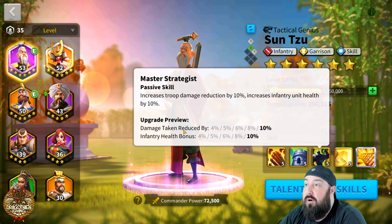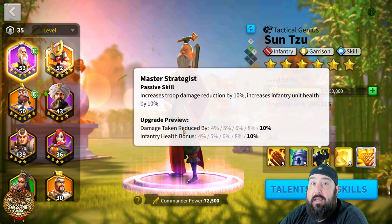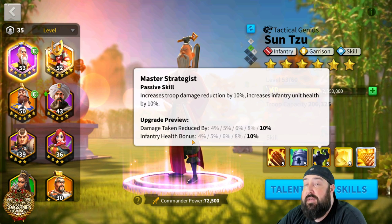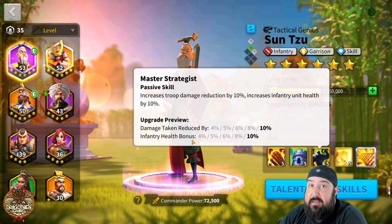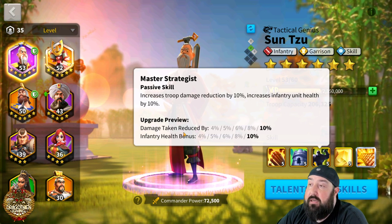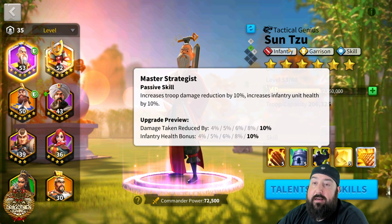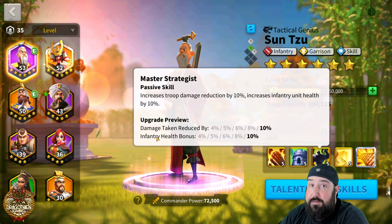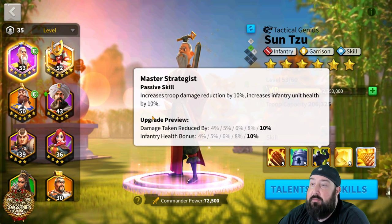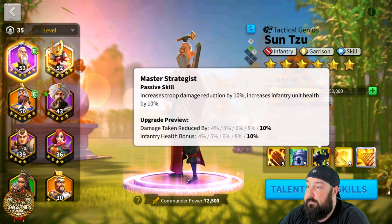If you're leading with infantry — say Sun Tzu primary with YSG or Osman secondary — you'll also get an increased infantry health bonus as long as you're using full infantry. If you mix troop types the benefit is reduced. As a secondary to non-infantry commanders like YSG primary, Kusanoki primary, or Baybars primary using archers or cavalry, you still get the 10% troop damage reduction — that still applies to cavalry and archers. Just be aware you won't get the infantry health bonus unless you're running full infantry.